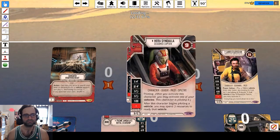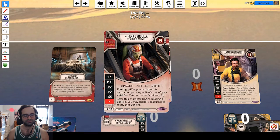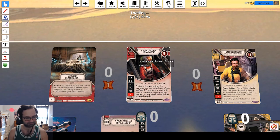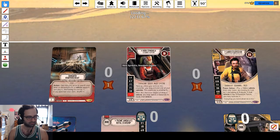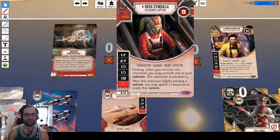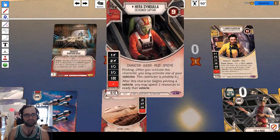So why Hera? Why Lando? Hera is incredibly powerful. She has a great ability that lets you ready a vehicle. That's sort of a late-game thing. Your opponents may be scared and kill Hera first - whichever of these two characters they kill, you're going to be sad. But Hera in particular has the advantage of being kind of hard to kill because of Armored Reinforcements and the Padme Royal Starship.